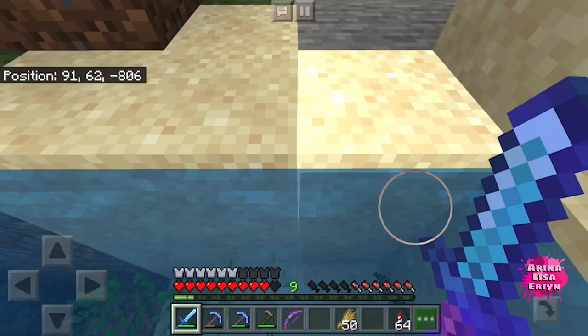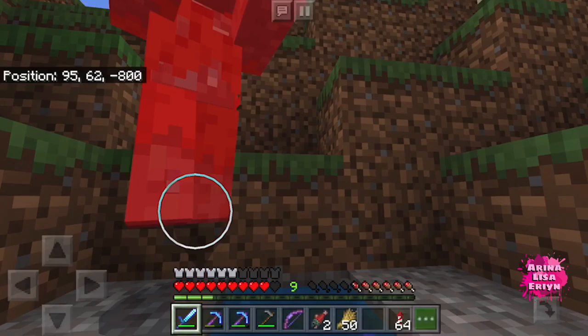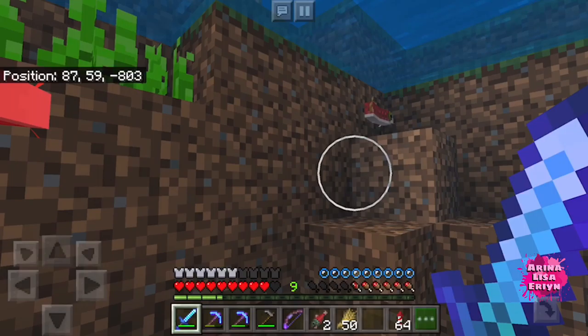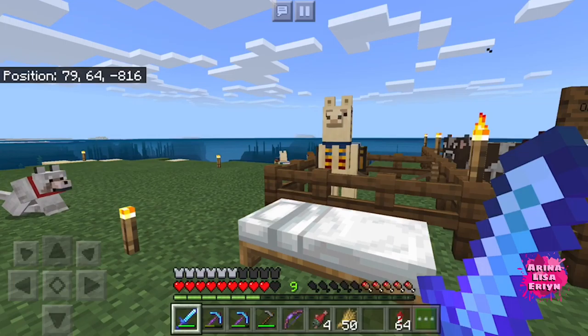You're not supposed to use your Elytra or your Riptide — you're just supposed to fall. See, I have fishes here all the time, so I've got a free supply of fishes. And I have another drowned. Get away.